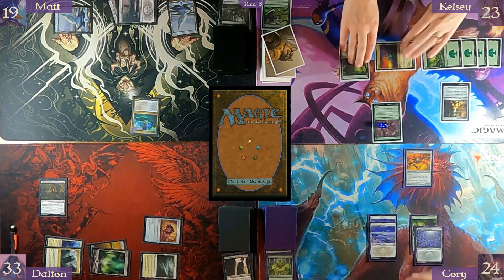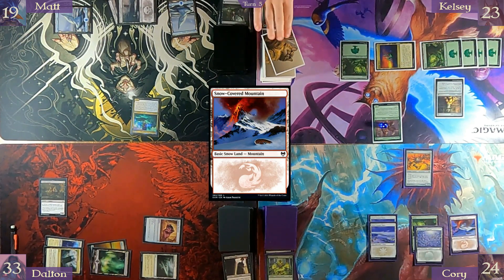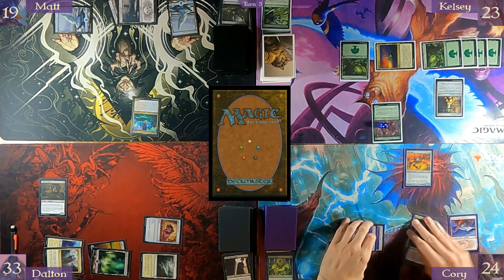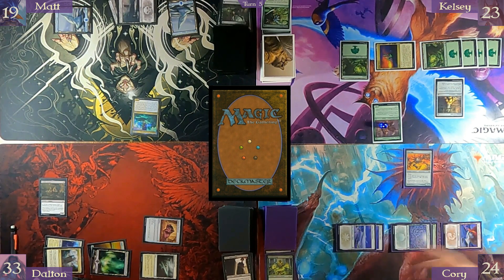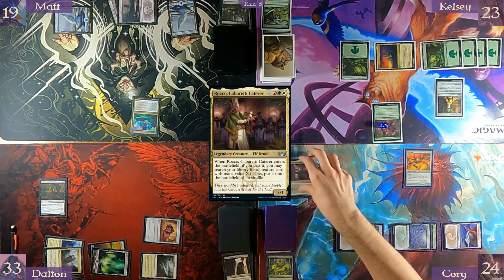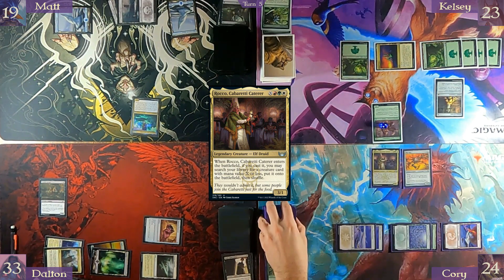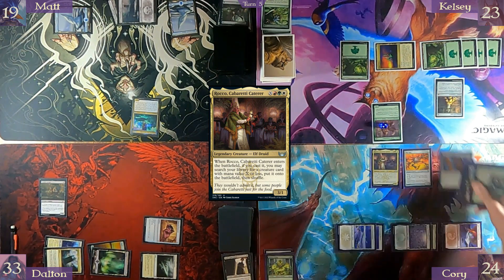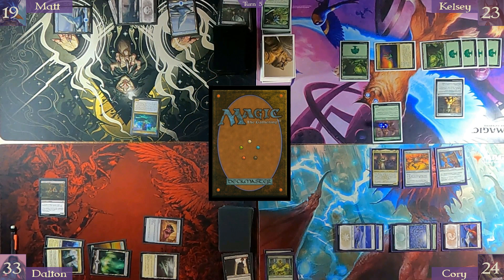Tap, draw. Play the Mountain. Tap five — all five colors — and two for the commander tax — cast Rocco, X equals two. I reveal an Aegis Automaton, so I can pay four and a white — five total — to return another target creature I control to its owner's hand. With that, I'll just pass turn.